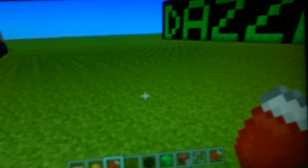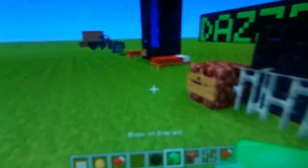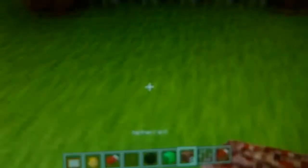At number five we have the rubbish bin. If you wonder what to do when your chest is full and you don't want to get more wood — simply get netherrack bricks, place three of them out like this, get flint and steel, and the fire will not go out. Then you can just throw all your rubbish in here and they're gone. So that's a nice rubbish bin.